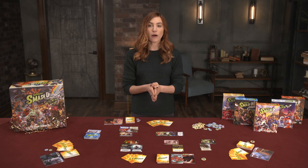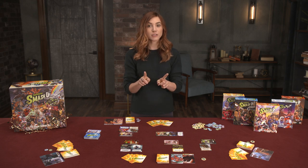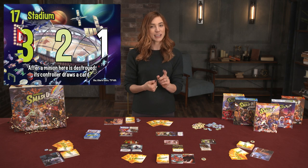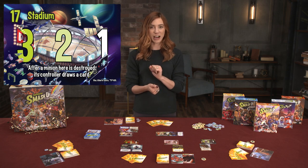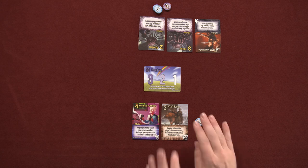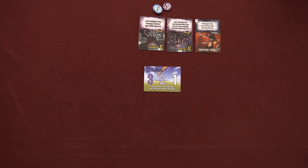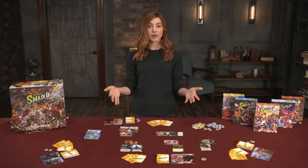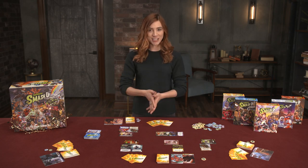If players' power values are tied, they are both awarded the rank's worth of victory points. If players tie for use of the base's ability, they each get to use it, beginning with the active player and proceeding clockwise. After awarding victory points, discard all minions and cards on the bases back to their owner's discard piles and place the base in its own discard. Draw a new base to replace it, and the turn continues.